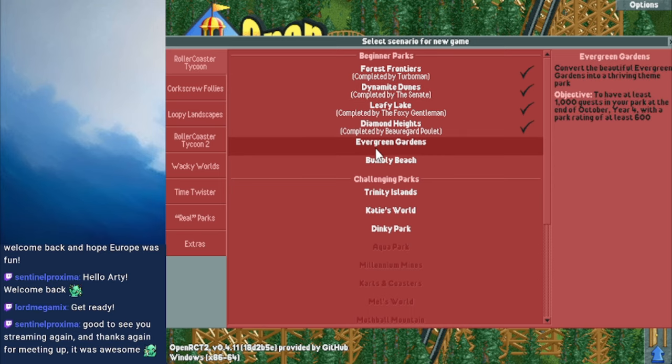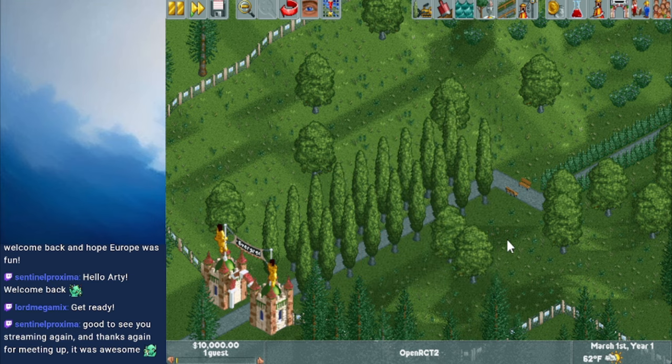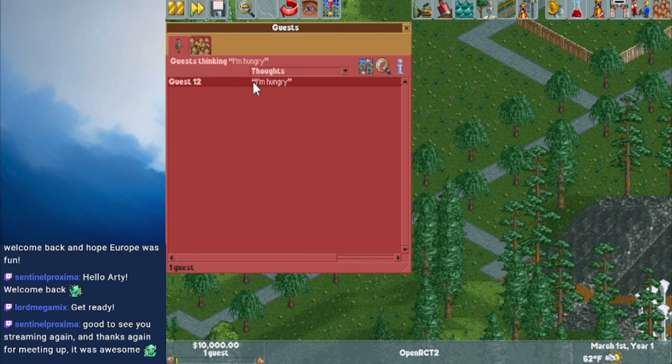Anyways, we're going to Evergreen Gardens today, scenario number five. We're going to make a beautiful park. The first thing in Evergreen Gardens — there's one guest wandering the park who is very, very far away from absolutely everything.